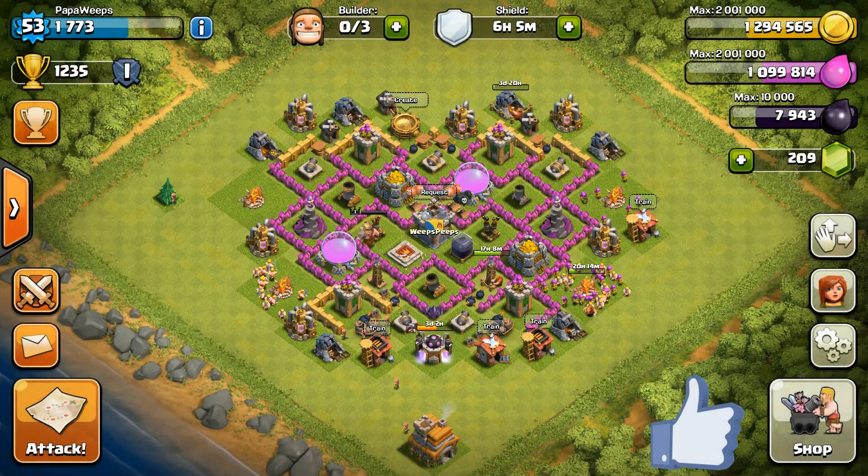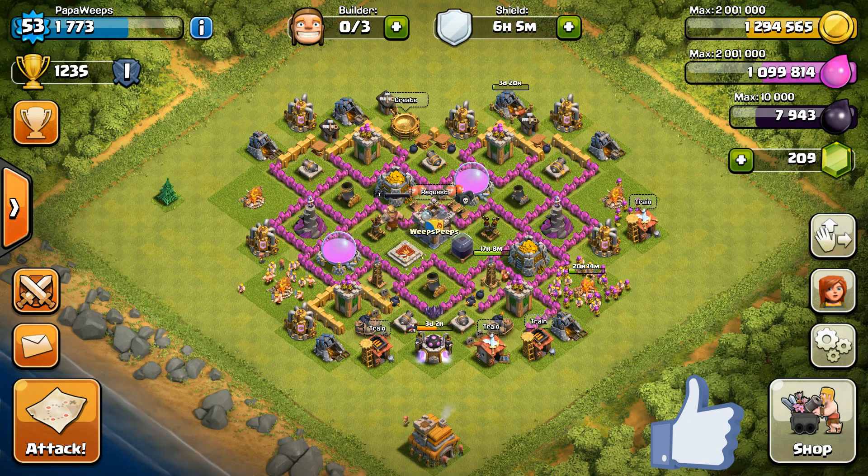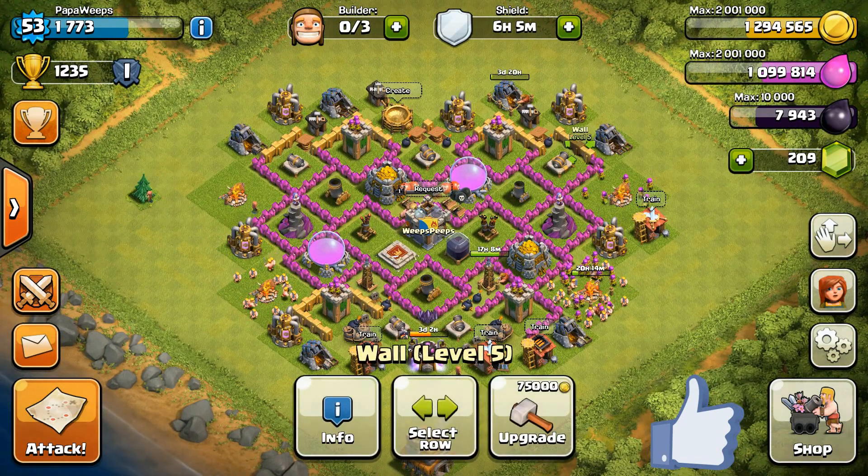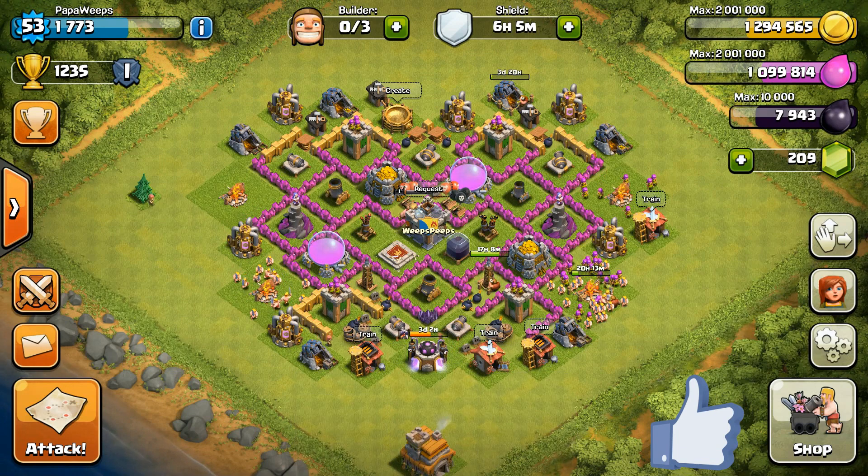What is up y'all? It is your boy Weepealer in the house and welcome back to some more Let's Play Clash of Clans with my Town Hall Level 7. This is episode 36 and thank you guys for coming along for the ride. The base is looking pretty good — have a few more level 5 walls to go up to level 6, then we can start using elixir on those.